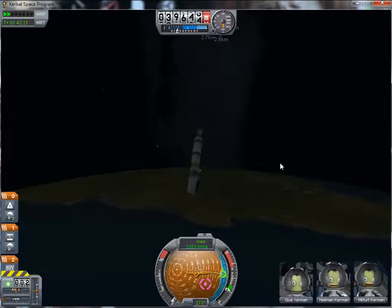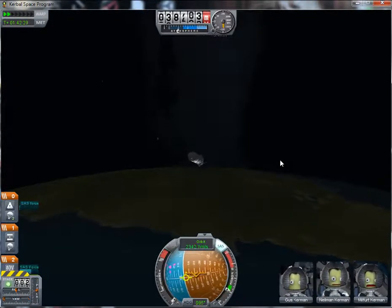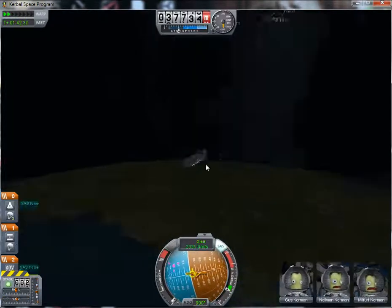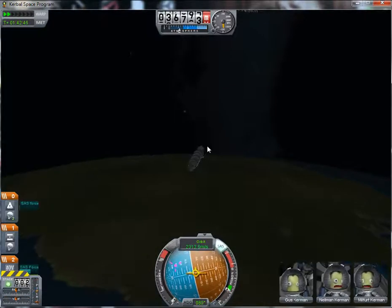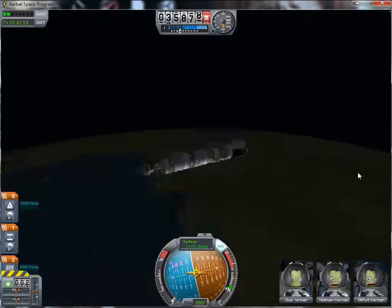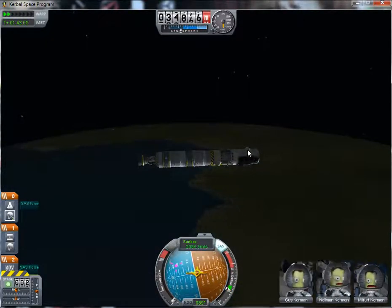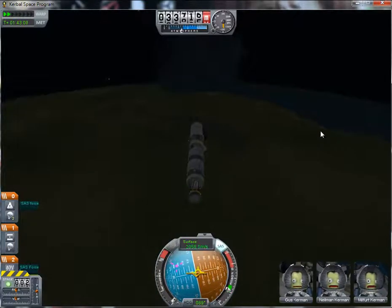We can always speed ourselves up some. See how quickly it turns — that's the danger there. Because that turning can rip our parachutes off if we did it with our capsule alone. We would turn so quickly that it could literally rip the parachutes off, which would be a problem.